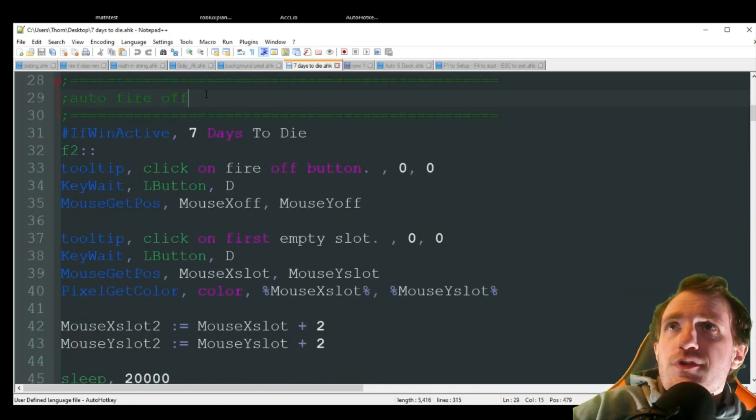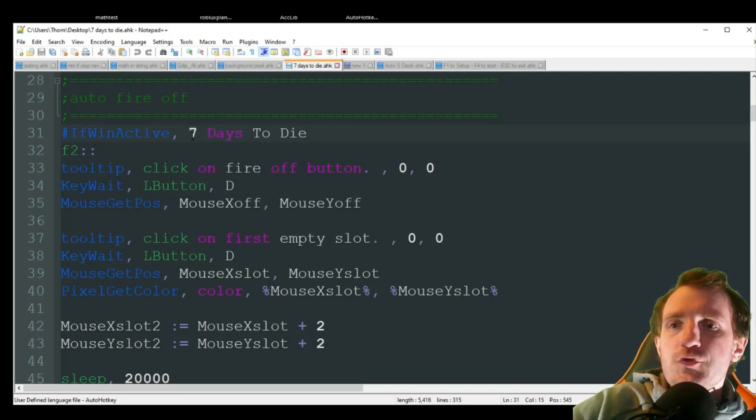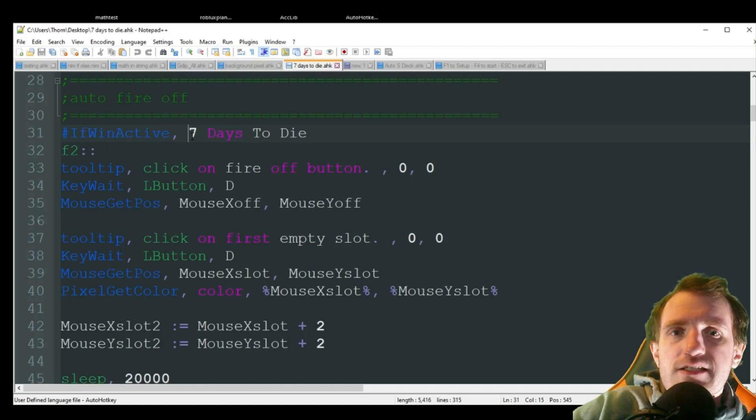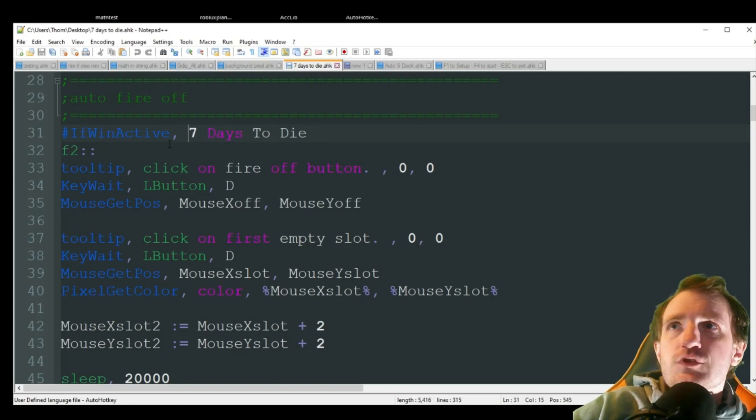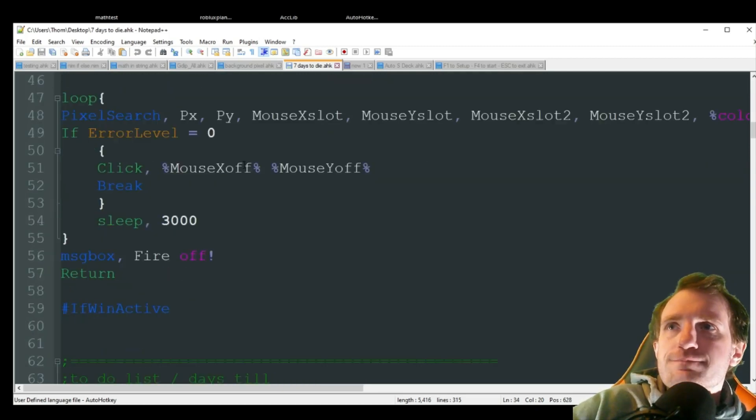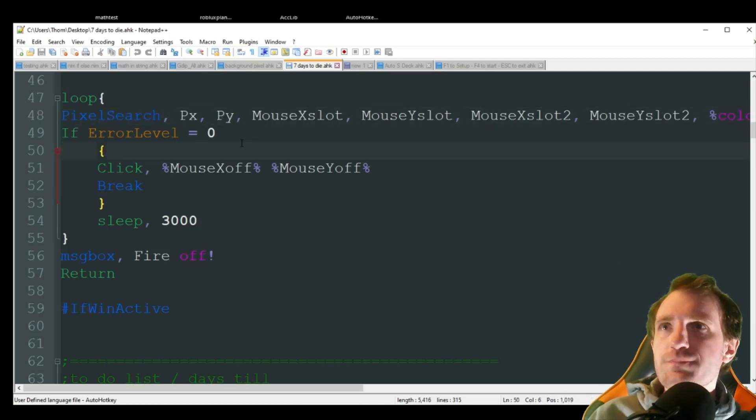Auto fire off: something important to point out is that you have to be in the furnace interface. You can't start the furnace and walk away because it has to actively watch what's going on. There are some tooltips reminding you how to set this up. I'll be honest, this is the one I use the least — really only when I'm cooking stuff and need to smelt a lot. It uses a pixel search, and you can watch my pixel search videos to understand it better.